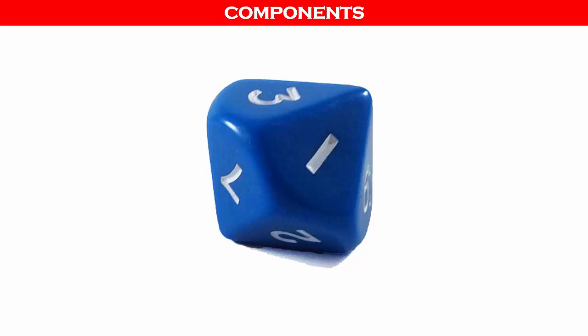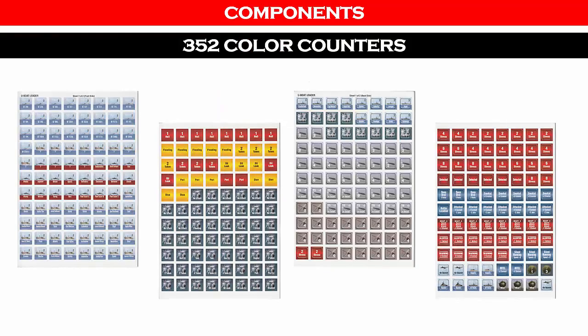There is one blue 10-sided die. There are 352 color counters representing U-Boats, merchant ships, naval vessels, and various administrative counters.